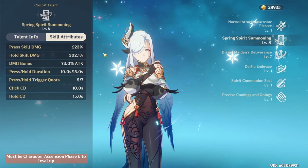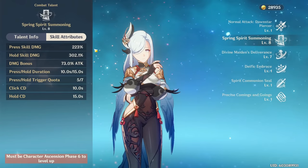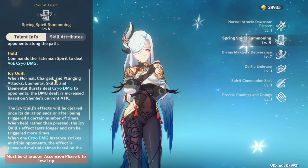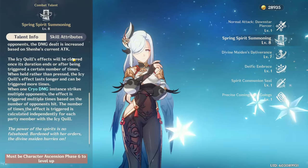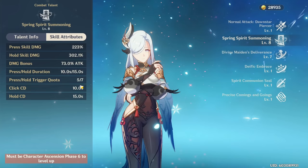Her elemental skill is an ability that you can press or hold. It gives you an okay amount of cryo particles while dealing an okay amount of damage. While neither of these are particularly amazing compared to some other characters, the part of her skill that actually makes it quite nice is this damage bonus that scales on her attack. When you use this ability, there will be icy quills that Shenhe will generate for your characters, increasing their cryo damage when they do basically anything.